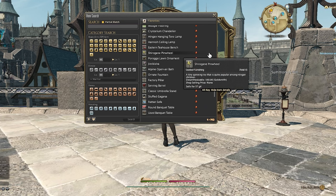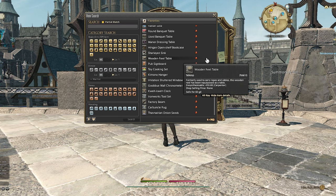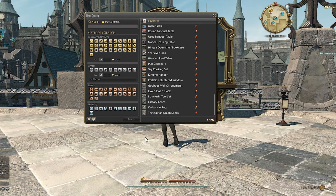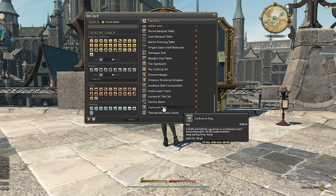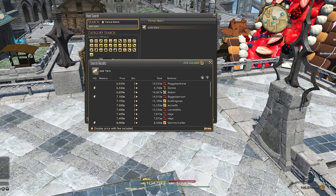That being said, there are a few items I look for that have one rare item they desynthsize into and the rest is mediocre. I'll keep an eye out for them and buy them with the intent of trying to get just that one rare material. A good example is the carbuncle rug. The materials it desynthsizes into are mediocre besides the jute yarn. The jute yarn usually sells for 10,000 each and the rug will give you two yarns when it desynthsizes. So even though everything else it can desynthsize into is pretty meh, this one material makes it worth it.